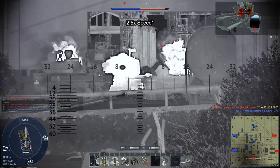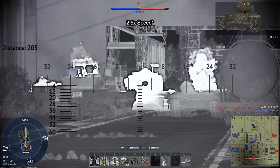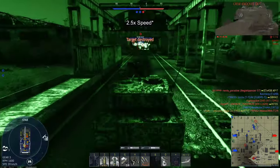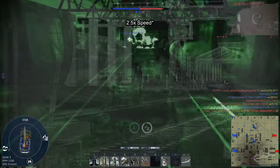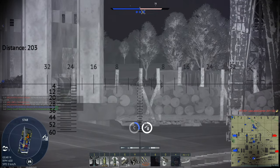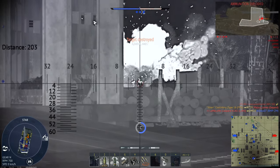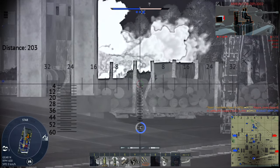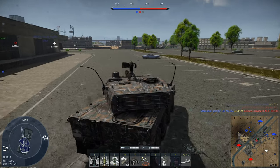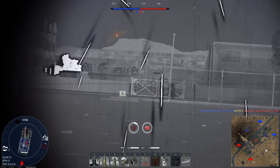Fourth, it has excellent zoom for the gunner's optics, between 4x and up to 13.3x. Fifth, it features an HMG mounted on top of the turret, which helps damage and destroy lightly armored vehicles and aircraft. Sixth, it has a scout UAV. Seventh, it has a laser warning system. Eighth, it features a front-mounted engine which helps stop autocannon and long-range shots. Finally, it features premium RP and SL bonuses.